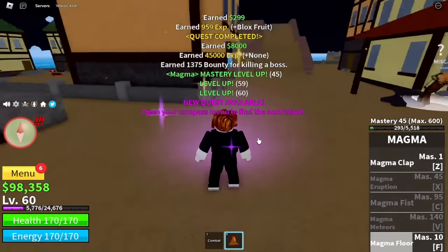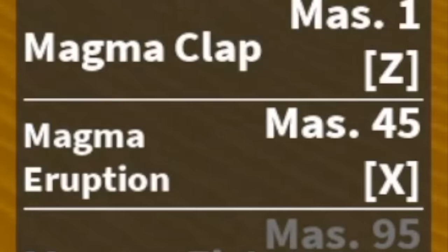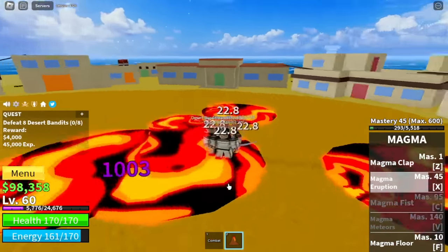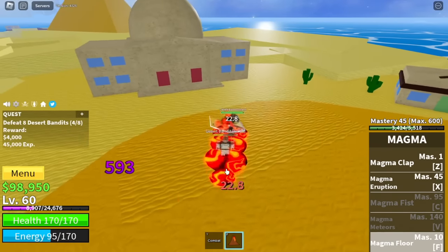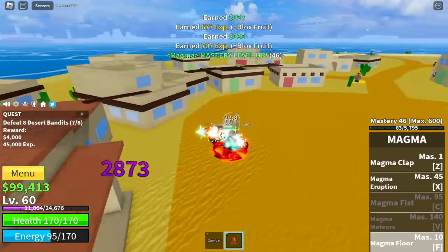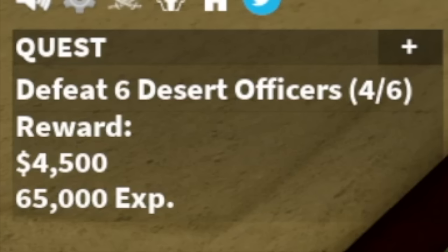Heading to the desert, our target is Desert Bandits. Here we will be unlocking our Z skill, the Magma Eruption. There's also DPS on the lava if the enemy is stepping on it, but I don't suggest using it — just focus on the Magma Floor. Defeat enemies one at a time so you won't need to wait for them to spawn again. At 75, Desert Officers — same strategy.